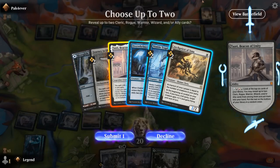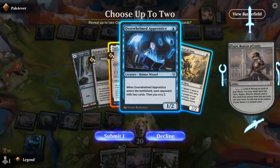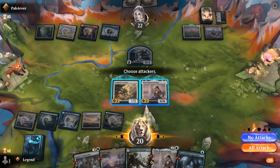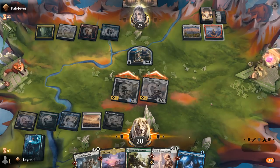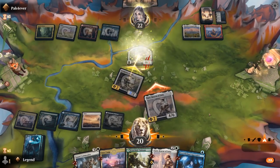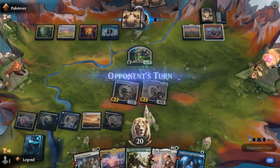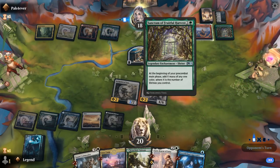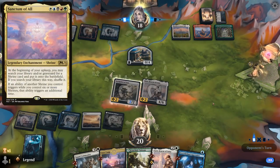I'll take the backup Tazri. Got warrior and cleric — probably take the Apprentice over another Archpriest. So now if something bad happens to Tazri we still have a backup, and that can provide hopefully enough card advantage to fight through the Sanctum of Shattered Heights. Sanctum of Fruitful Harvest is going to provide a ton of mana, so if they have the five-color sanctum in hand that could be an issue.